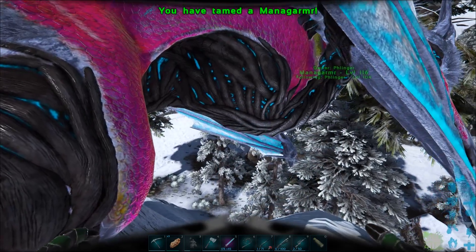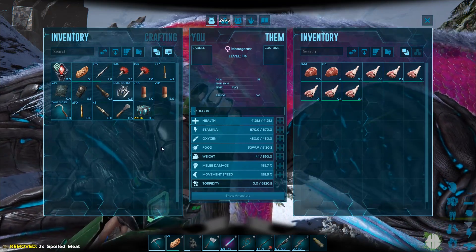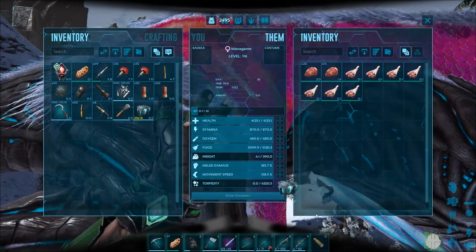All right! So, let's take a look. Only 6,220 torpor — that's really not much. And it was only about five shots with this rifle and then knocked it out. It really wasn't that much.